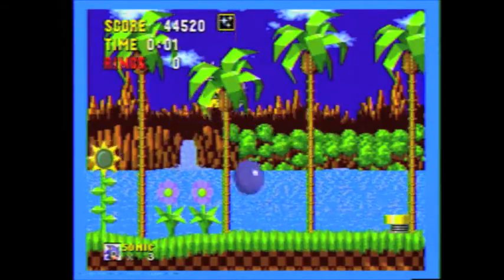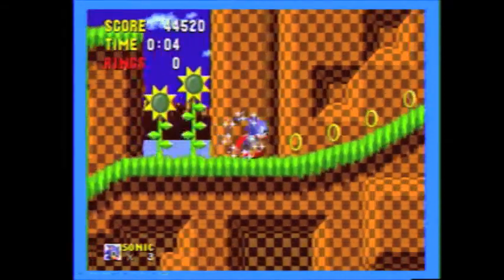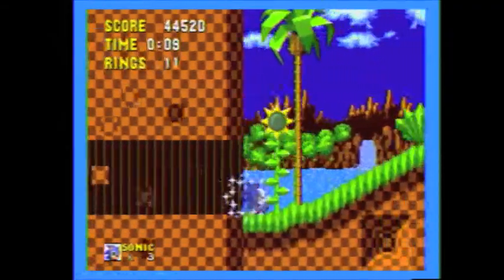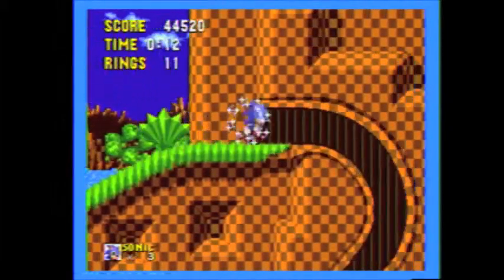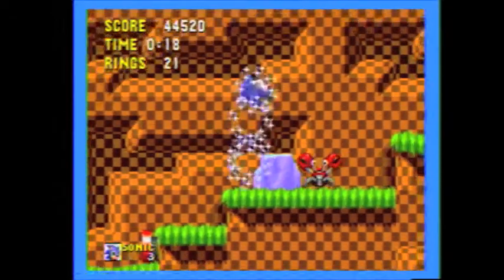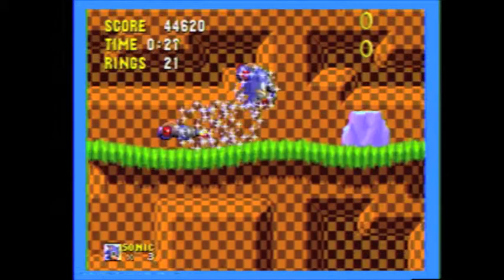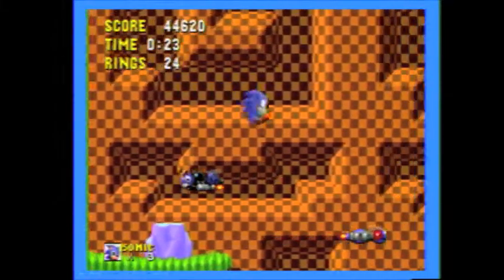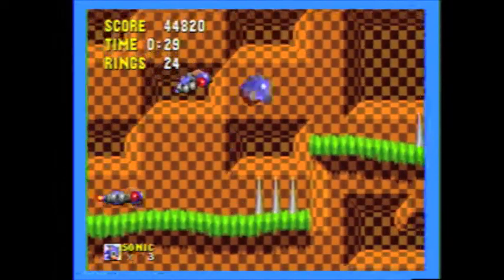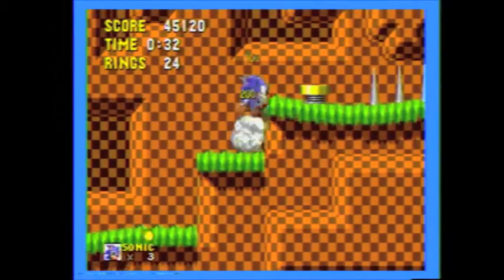I didn't get the second Chaos Emerald, but I can always try again whenever I loop back around. The original Sonic the Hedgehog had three acts per zone — the first two acts had the Chaos Emeralds at the end, and the third act was basically a Robotnik fight. Robotnik was known as Eggman in Japan, and they brought back his Japanese name for Sonic Adventure on the Dreamcast. I'm probably just going on and on about the history of Sonic, but I should just be talking about how amazing the first game is.